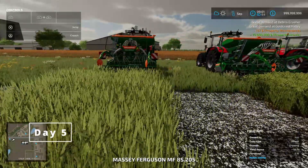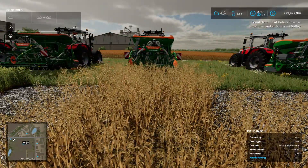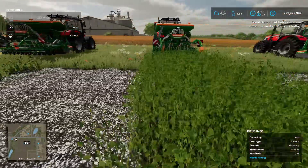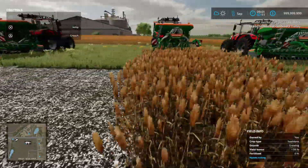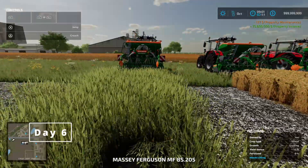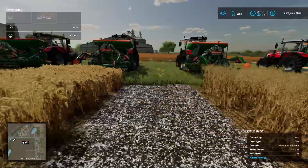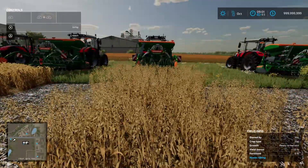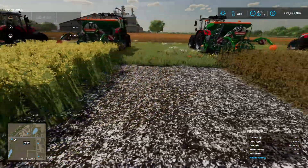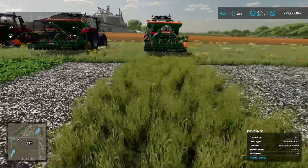All right, here we are next day. Wheat still growing. Barley still growing. Oats ready to harvest. Canola has had a bit of a visual change but still not ready. Soybeans almost ready to go. Sorghum ready to go. Oilseed radish no change. Grass no change. Now wheat is almost ready to go, barley is almost ready to go — you can see it's starting to flower. Soybeans are ready to harvest.